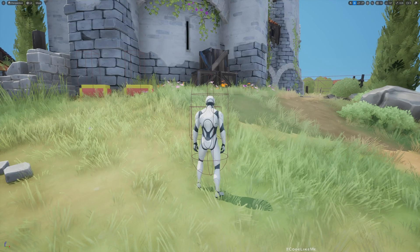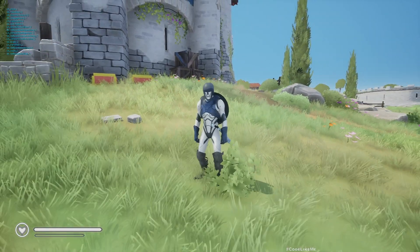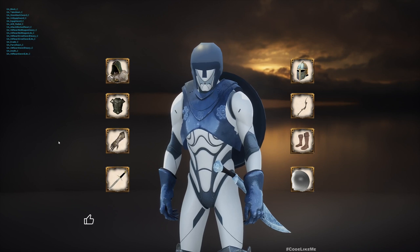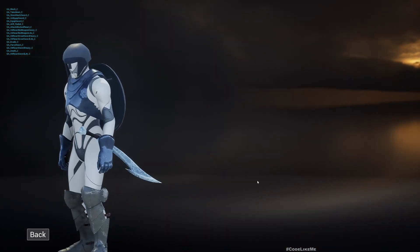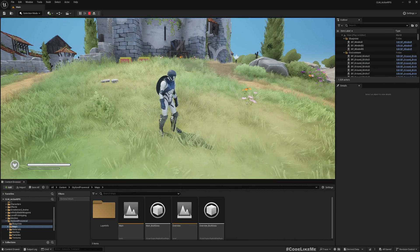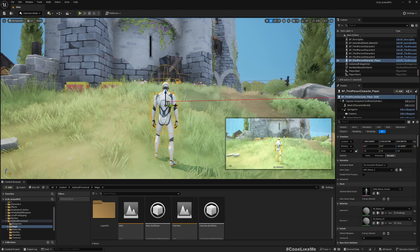The first issue I want to tackle is this: when I start the game, all the equipment is loaded from the load game function we worked on, but if I go to the inventory I do not see any of these items there. That's the first issue I want to solve with this save/load system. The reason that happens is here in the base character blueprint.